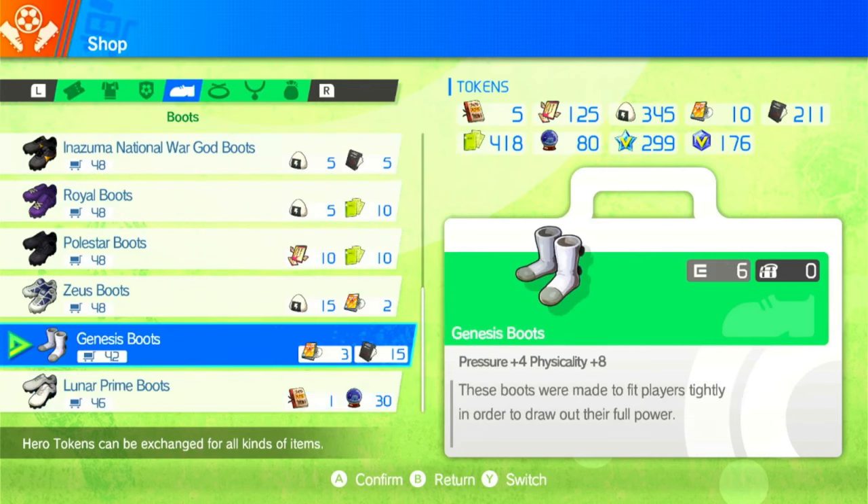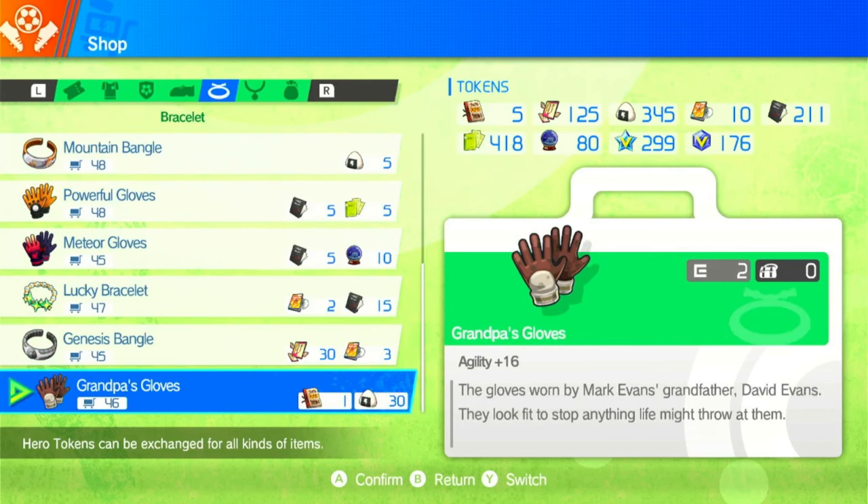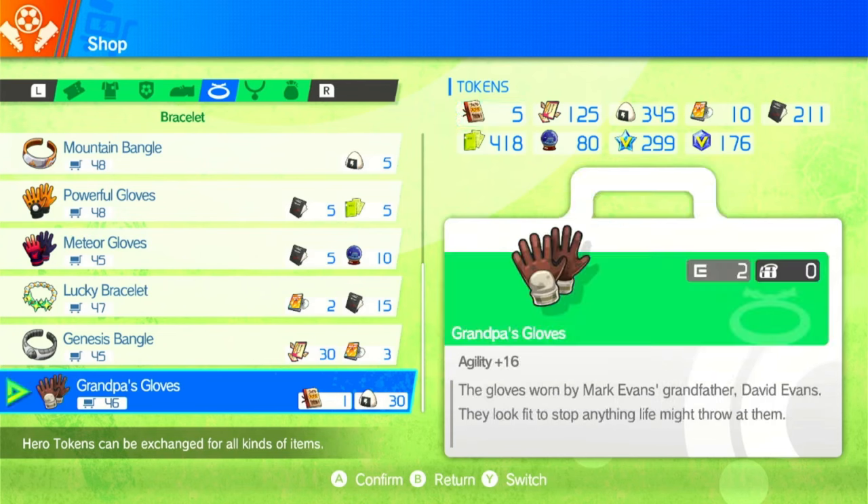For keepers it's plain and simple — you're mainly looking for physicality and agility. For the boots you mostly want to get the Genesis Boots. Four pressure and eight physicality is the strongest defensive boots — the more physicality the keeper has the better. For the bracelet you want Grandpa's Gloves, and this is why the grandpa's super skills notebook page is important — 16 agility is very important for keepers.